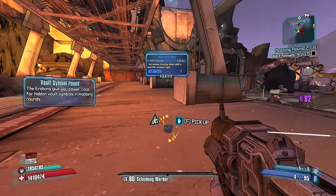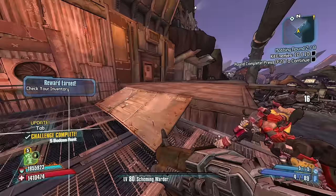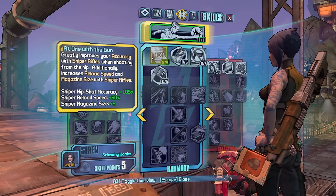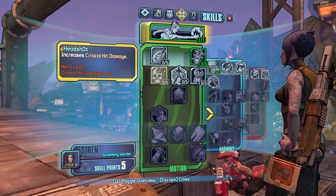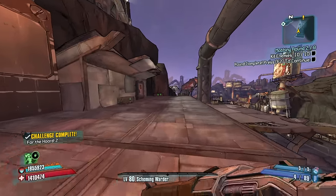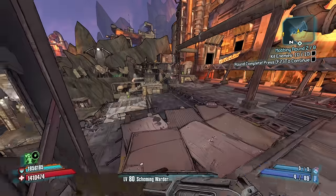SMG damage or shield capacity. I'll take the SMG damage. We take them both. Both can be good in the right situations. Let's go with this SMG because I can get class mods that boost it up a bunch. Disappointed in the performance with Add One With A Gun when we tested it out. Disappointed. At this point, I'd probably just rather get Follow Through. The extra move speed. Move speed is nice. Move speed is very nice.